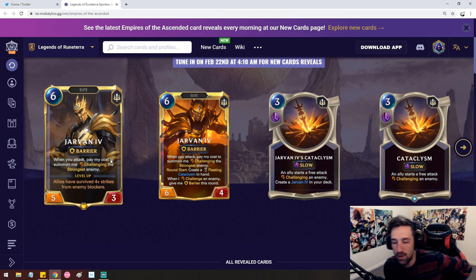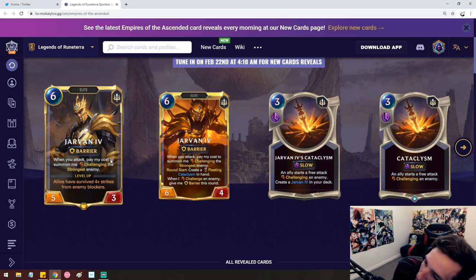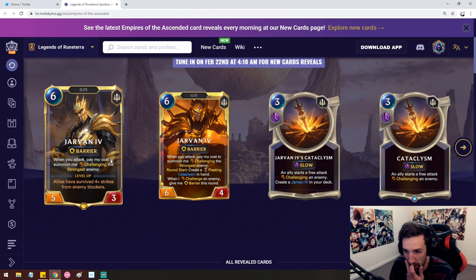Eventually your opponent's gonna know how to play around Jarvan. Because if Jarvan is automatically summoned from the deck with enough mana, they'll expect it to happen. So allies have to survive four-plus strikes from any of your blockers. Flipping Jarvan's an interesting one — the only way you flip Jarvan is by challenging, or they're blocking your units. So it's kind of like an aggro card — they have to block your units sometimes, but if they do, there's a chance you'll flip Jarvan.